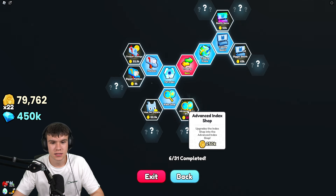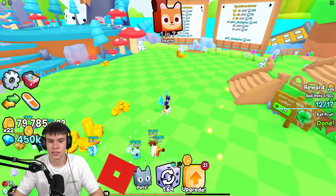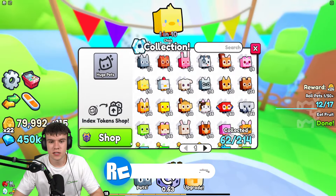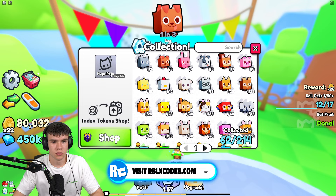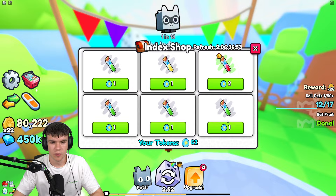You can also unlock the index shop and other stuff from there too, which is pretty cool. So yeah, that's essentially it — how you can unlock the mailbox. And of course, with the mailbox, you can then send pets to people and receive pets too, which is pretty cool.